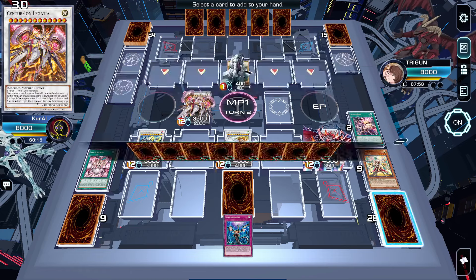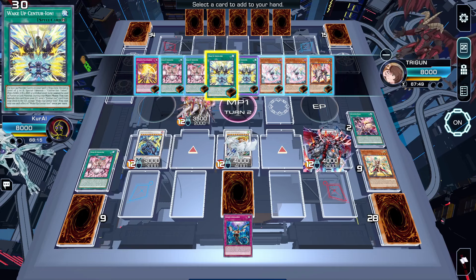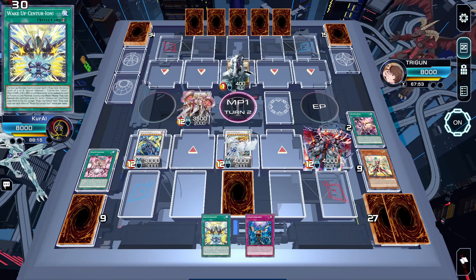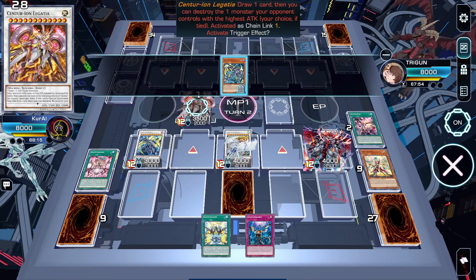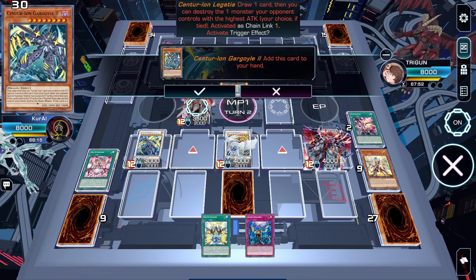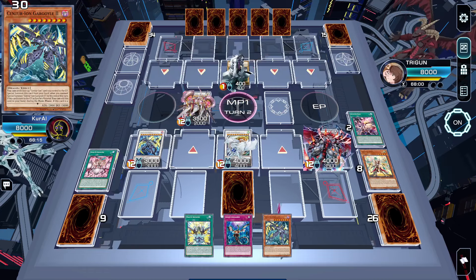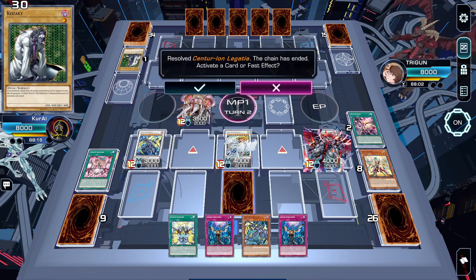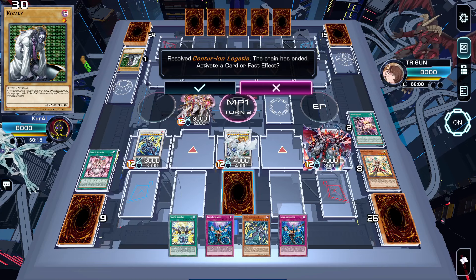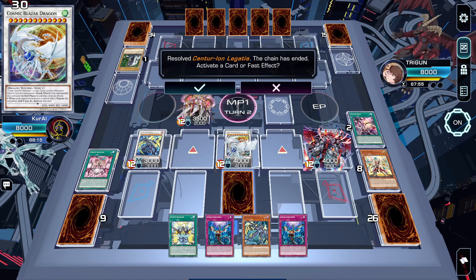You'll see here: chain link 1 Legatia, chain link 2 Gargoyle adds back. Let's see what this will draw — destroy the monster on the field. And this here is a really cool and funny three-card combo which Synchro Climbs using your Omni negates.